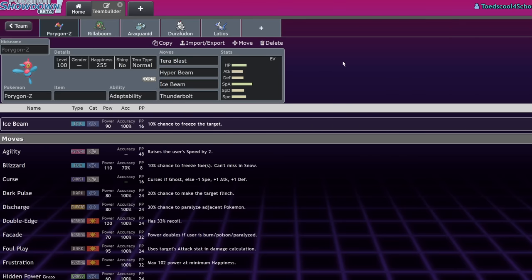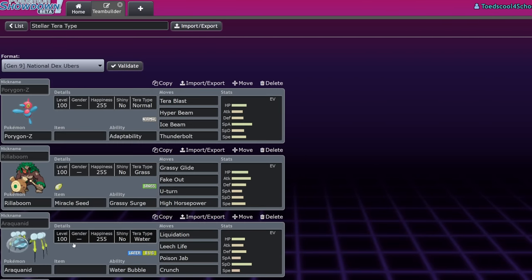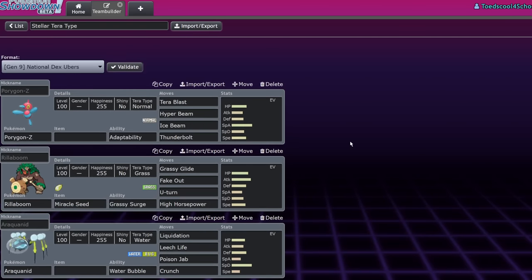Because it basically benefits Pokemon that run coverage and don't want to defensively Terra, I really only see a few Pokemon that you could even fathom running this thing. It seems like it's going to be a really niche or even bad mechanic. Here's the list of six Pokemon that I could imagine running this Terra type — and we'll get into why.